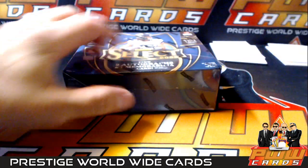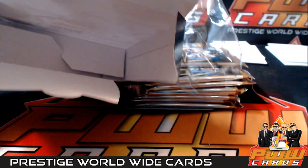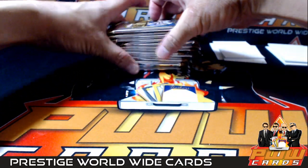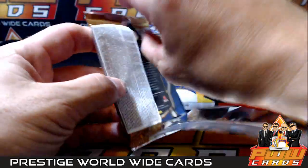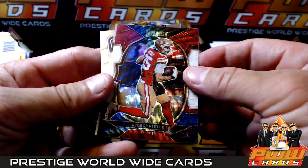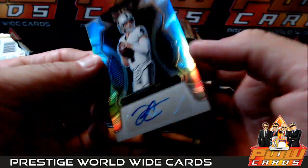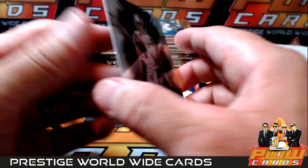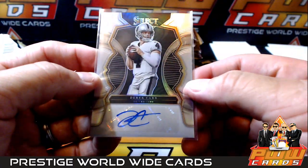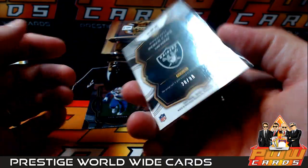Last box, here we go. Kyler Gordon, George Kittle red white and blue, 249. And how about a Derek Carr autograph going out to the Las Vegas Raiders - that is number to 99, 28 of 99. Derek Carr auto - sticker dump, they had some leftover Derek Carr stickers. Still nice though. Going out to Sergio M, there you go. 28 out of 99.